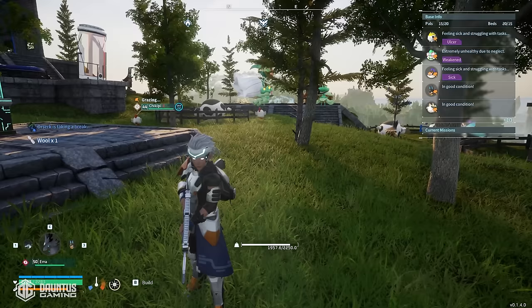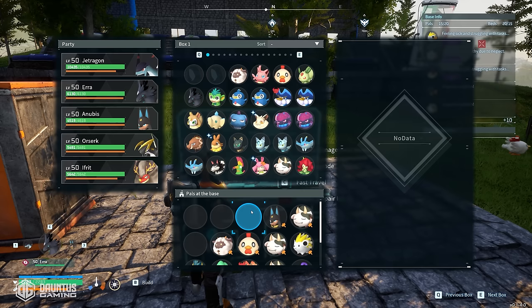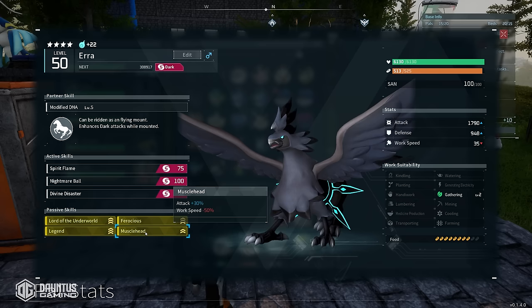Now, this sounds a little bit daunting — it sounds like it's going to take forever. And honestly, your first pal pretty much does. But once you get that one perfect pal, look at this Shadow Beak I landed on: he's got Lord of the Underworld, Ferocious, Legend, and Muscle Head. That is a 90% increase in attack damage. This thing is an absolute animal. I'm going to do another video on getting the perfect Shadow Beak and the reasons why I think it's going to be the best pal in the game from a PvP perspective.